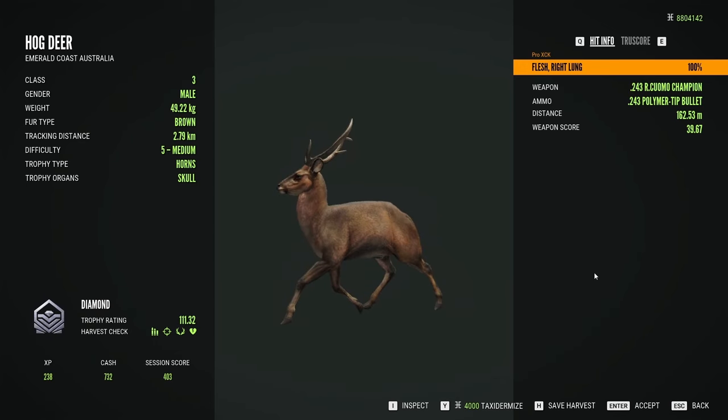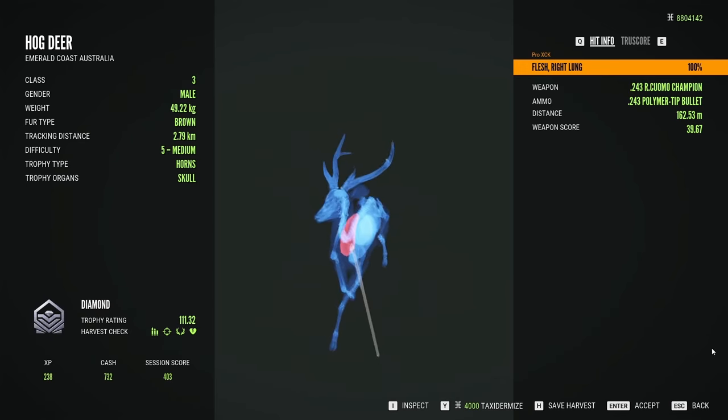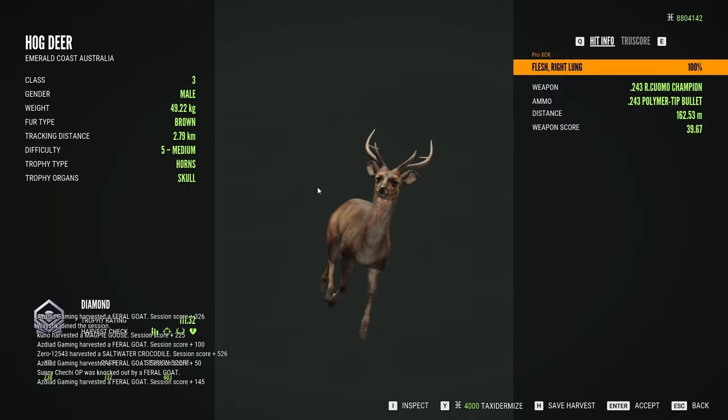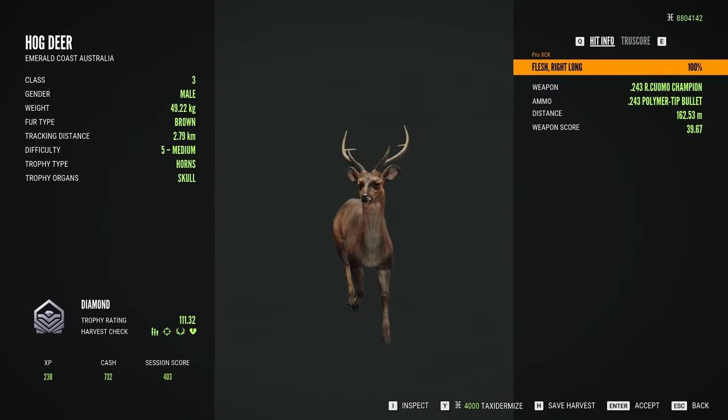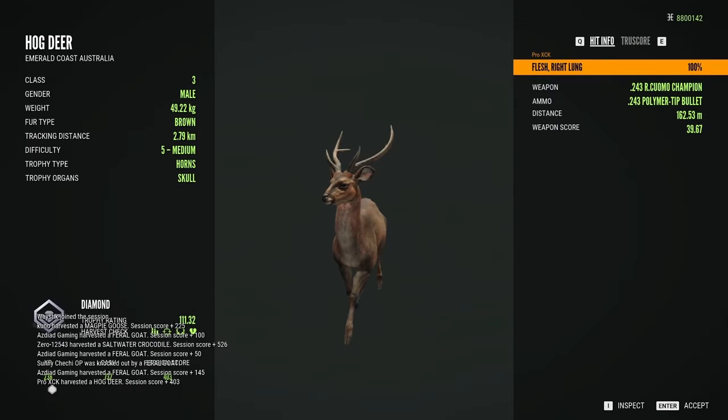111.32 — he's a diamond! Our first hog deer diamond. As you can see it was a long chase with a tracking distance of 2.79 kilometers, and luckily, even though the shot placement was not the best, it was good enough to hit a single lung.